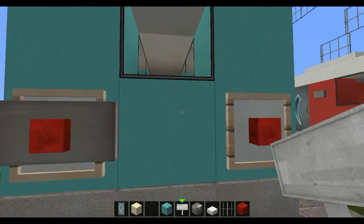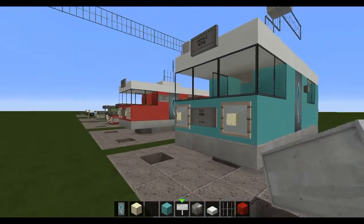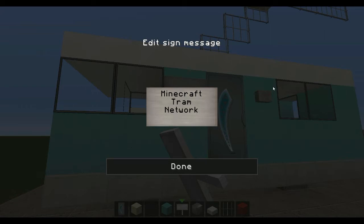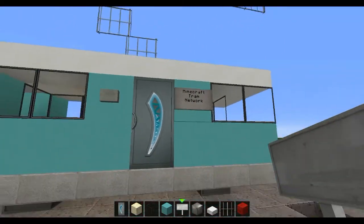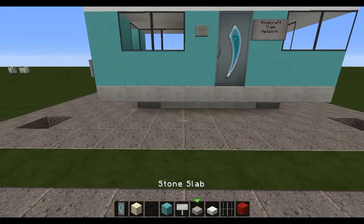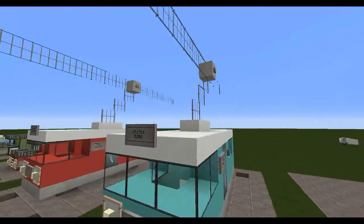Then grab two signs and place them on the sides to add a bit of texture. We're nearly done — just grab some signs, place them here, and write whatever you want the name of the network to be. I'm just going to write 'Mycroft Tram Network.' Then fill in these gaps here with stone slabs, just like so. And there we are — we've got our very simple tram.